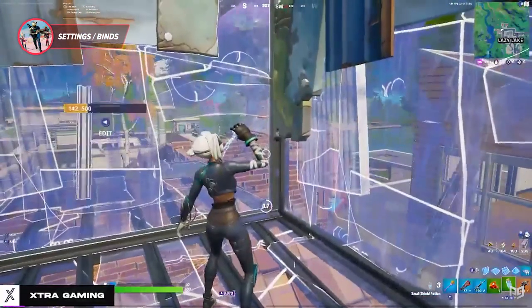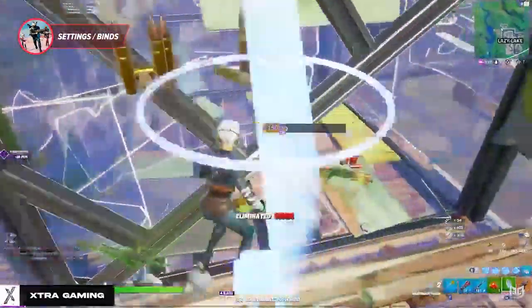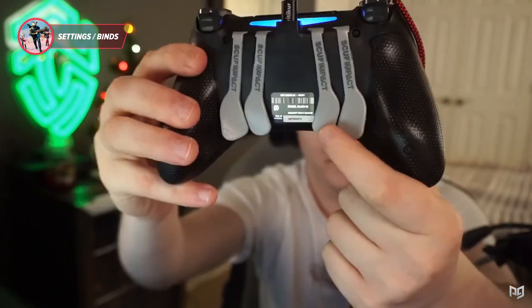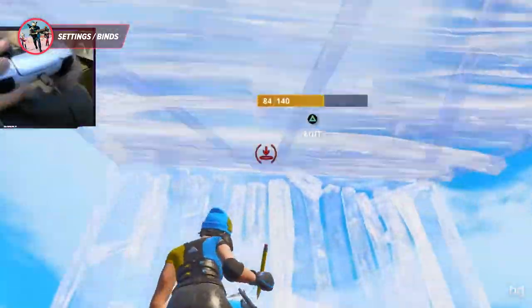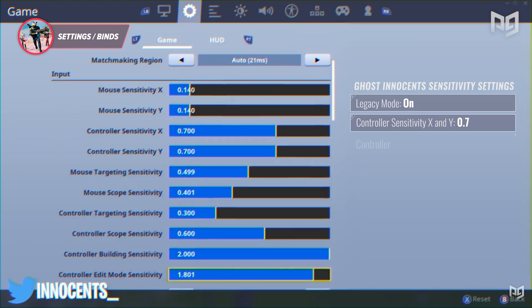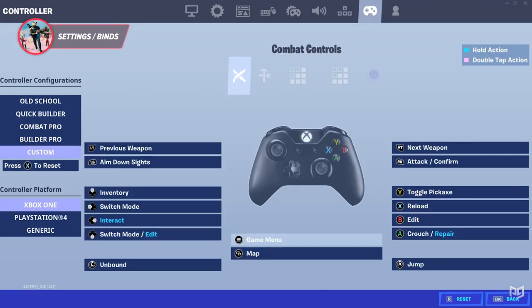Pro controllers come with almost full customization and four paddles on the back. Paddles are the most useful mod as they give you four extra buttons and allow all your fingers to be used at the same time. For a better understanding, check out pro player Collazo showing his Scuff Impact's paddles in the description. Remember, anybody can be the best on a normal Xbox or PS4 controller — don't be discouraged if you can't get a modded one. To find your controller binds, use websites like pro settings or look on YouTube.